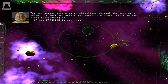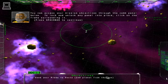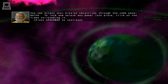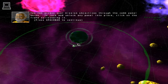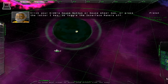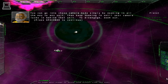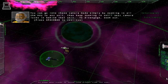You can access your mission objectives through the comm panel below. To lock and unlock any panel into place, click on the frame surrounding it. Click your middle mouse button or mouse wheel, or press the letter I key to toggle the interface panels. You can go into chase camera mode simply by zooming in all the way to any unit. Then keep zooming in until your camera locks in behind that unit. To disengage, zoom out.